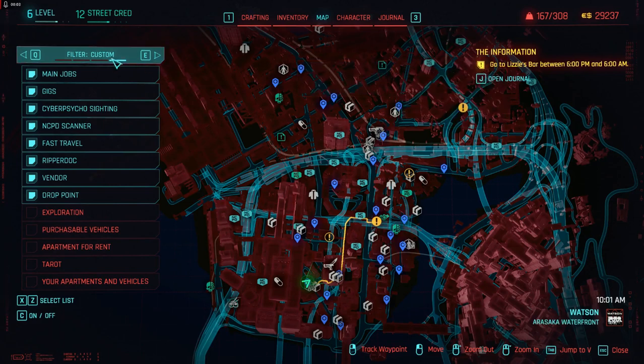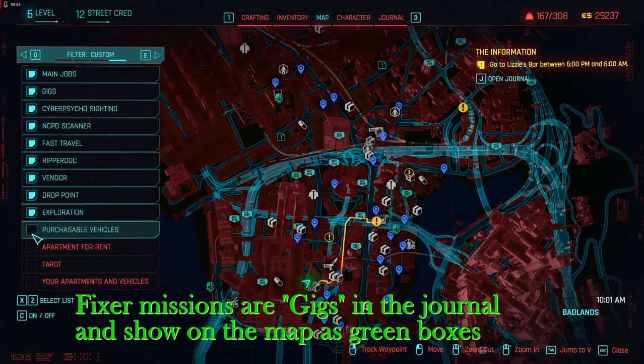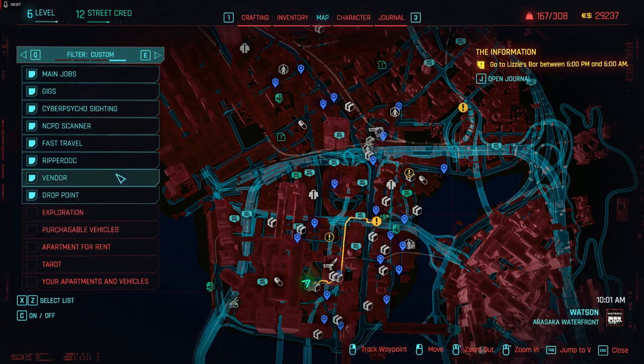When you open your map you can see all of Watson's missions, but if you set the filter to custom you can highlight and uncheck things you don't want to see. I don't want to look at exploration, vehicle purchases, apartments, tarot, etc. — just the missions. If you don't start doing the Regina Jones fixer missions, she won't give you any more. They used to give all of them at the beginning, but now they dole them out little by little, so you have to complete them to get more.